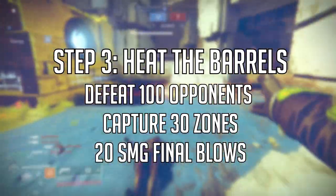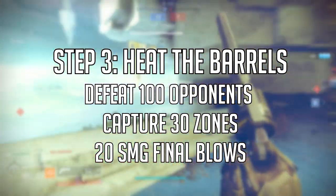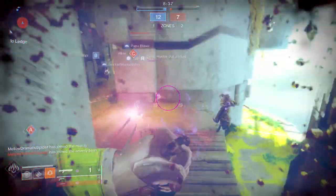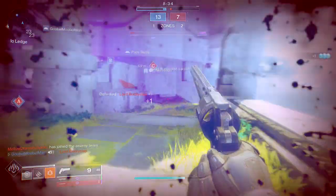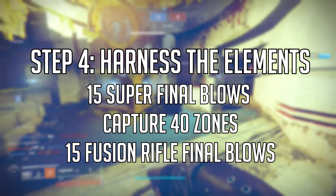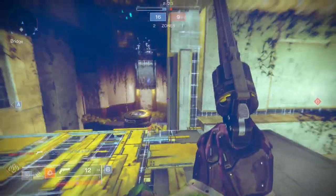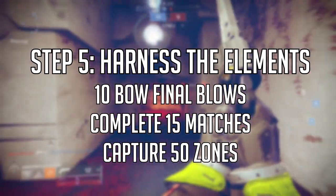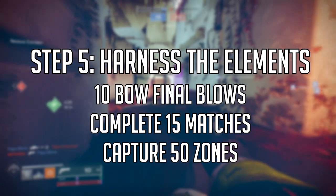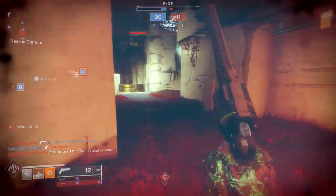The next quest, Heat the Barrels, has you kill 100 opponents in the Iron Banner, capture 30 zones, and get 20 SMG kills — this awards the leg armor. The fourth quest, Harness the Elements, requires 15 super kills, 40 zones captured, and 15 fusion rifle final blows. The fifth quest step, Sharpen the Arrows, has you get 10 final blows with a bow, complete 15 matches, and capture 50 zones.